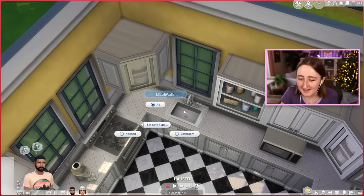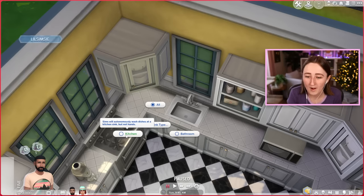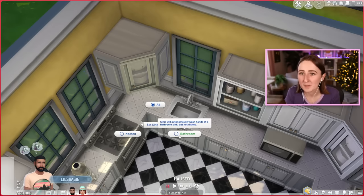They've tried to fix that by giving us the option to set a sink type. Now you can click on any sink and call it a kitchen sink, a bathroom sink, or just any sink, and depending on how you set this, it determines what behavior your Sims will use with it. If it's a kitchen sink, your Sims will autonomously wash dishes there but won't wash their hands. If it's a bathroom sink, it'll be the opposite — they will wash their hands but won't wash dishes there.